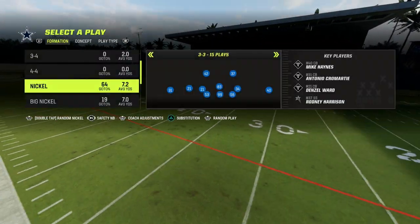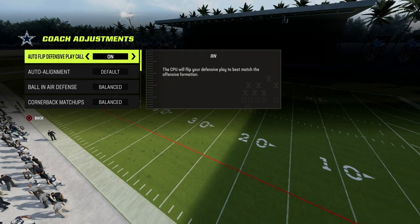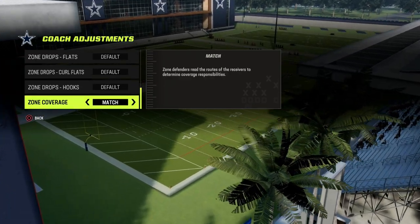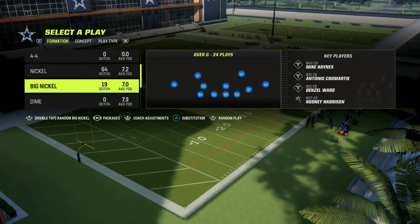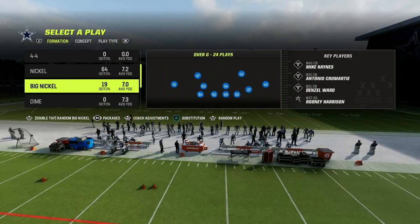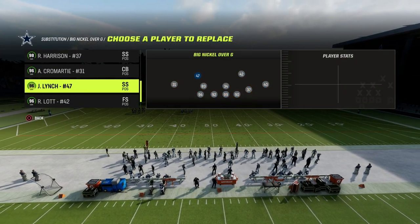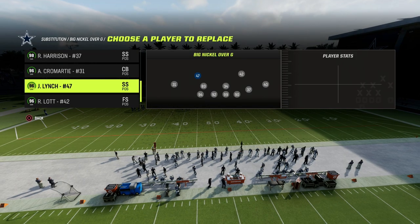Super effective concepts here. What we're going to do is go into our coaching adjustments. We're going to turn our auto alignment to base. We're going to turn our zone coverage to match. Those are the only coaching adjustments required. And we're going to be taking a look at the Big Nickel Over G in the 46 defensive playbook.